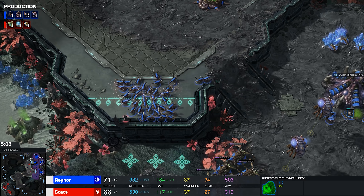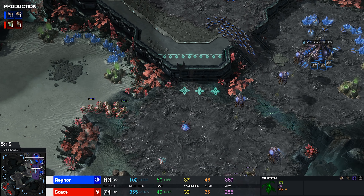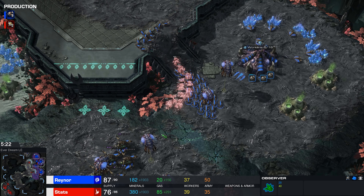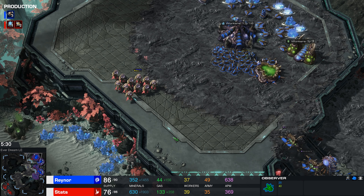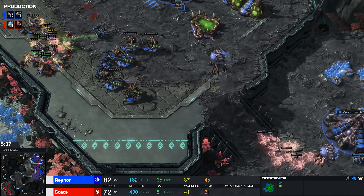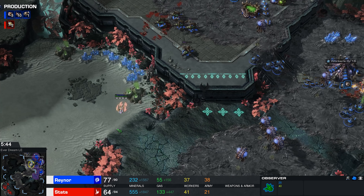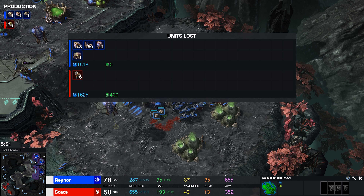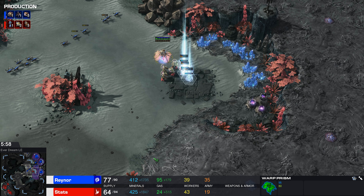That is a lot of Zerglings — is he going to commit? He thought for a second about committing there, but that was a bit cheeky. Those Queens can still shoot from the low ground towards the high ground, so it would have been a dicey position. There's an Observer very close by. Glaives basically gives an attack speed improvement to these Adepts, so they attack ridiculously fast. Here's the second shade going towards the natural expansion — good surround from those Zerglings, but the drones have already been run back towards the main base. A good defense here by Raynor.